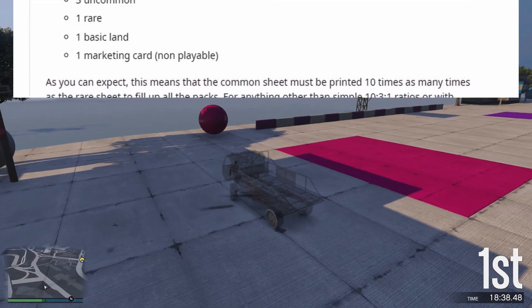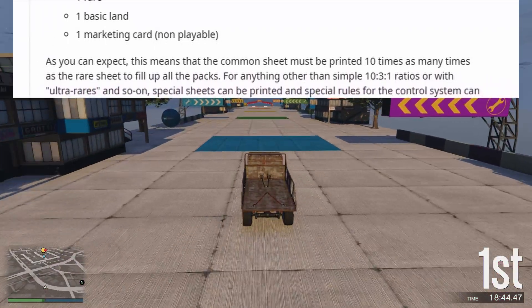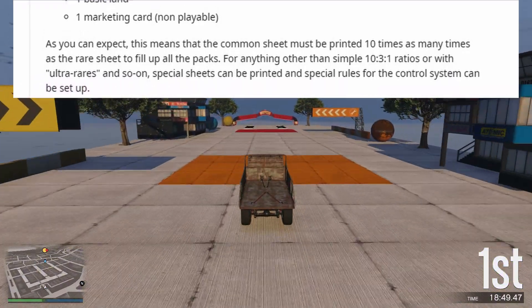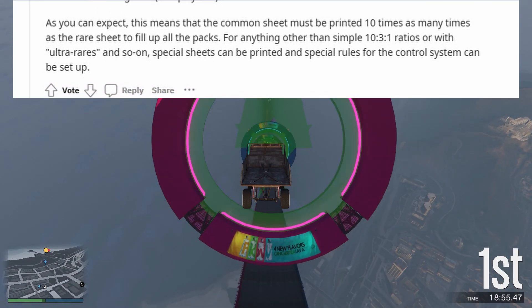As you can expect, this means the common sheet must be printed 10 times as many times as the rare sheet to fill up all the packs. For anything other than simple 10-to-3-to-1 ratios, or with ultra-rares and so on, special sheets can be printed and special rules for the control system can be set up.